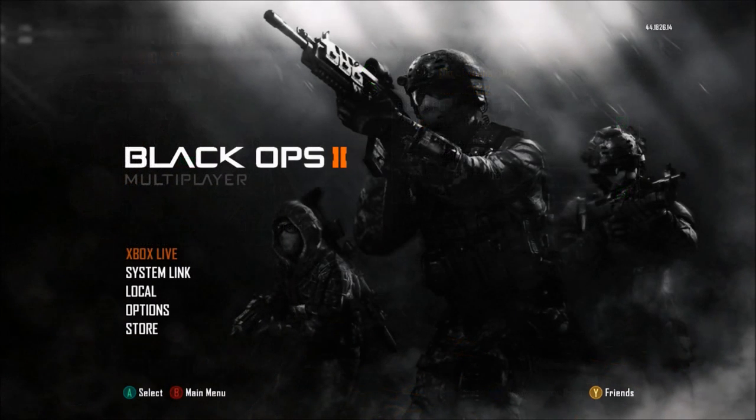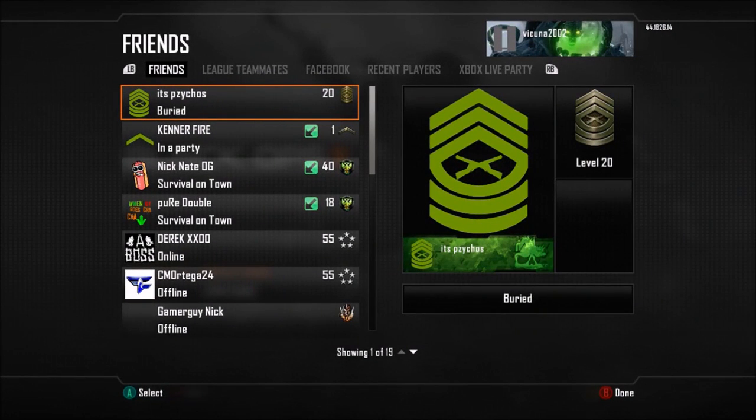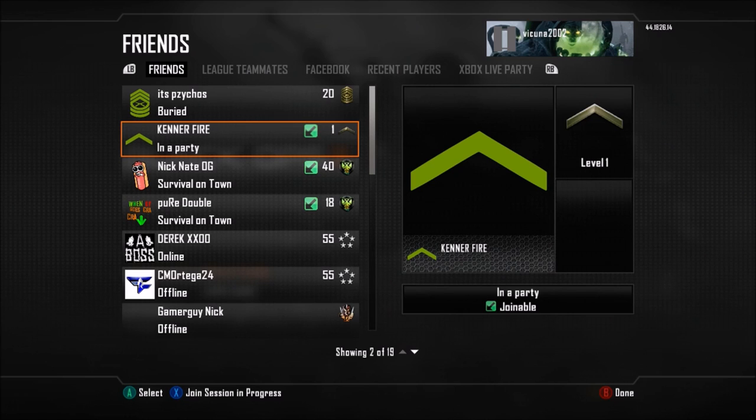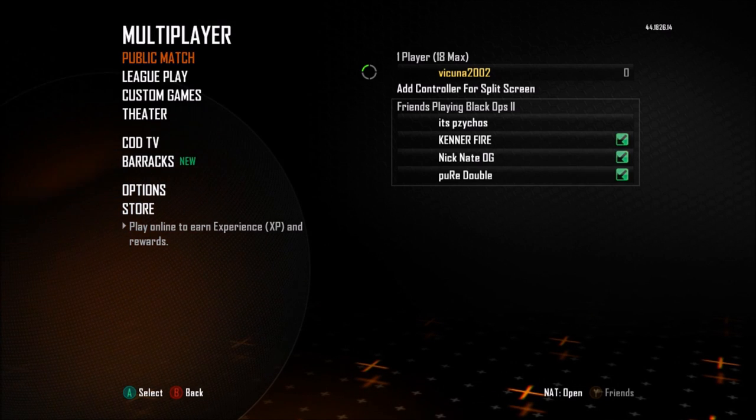Hook up your second controller, push A or X, and sign in as a guest account. This is where your friend comes in. Tell your friend to go to the main menu of multiplayer, go to System Link, push A or X, and it will say Create Game. Tell him to hover over Create Game and push Y or Triangle to pull up the friends tab, make sure you are joinable.